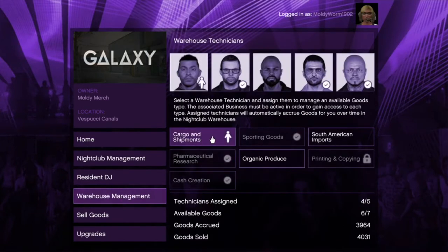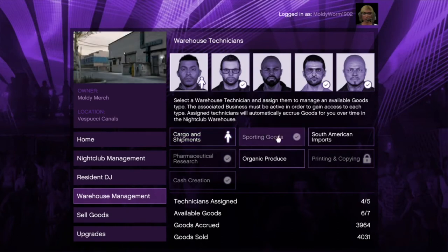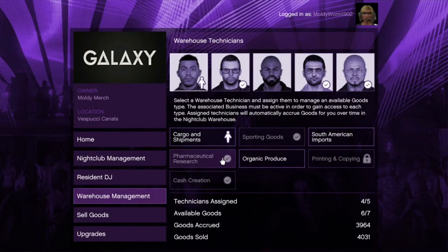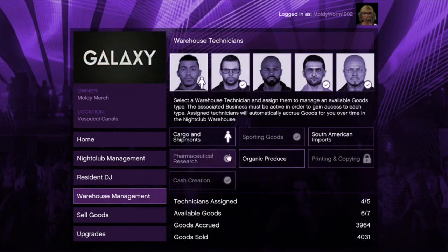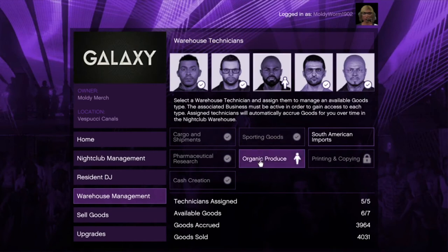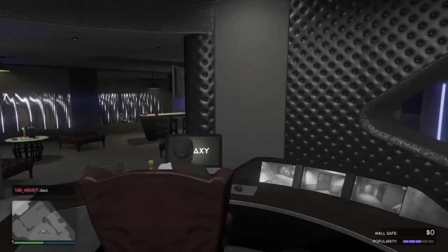Going into warehouse management, the ones I have activated are: Cargo and Shipments, which is the special crates business; Sporting Goods; Pharmaceutical Research, which is meth; and Cash Creation. I don't currently have Organic Produce going, but you do want that one running — they're the most profitable ones and are going to get you the most money.